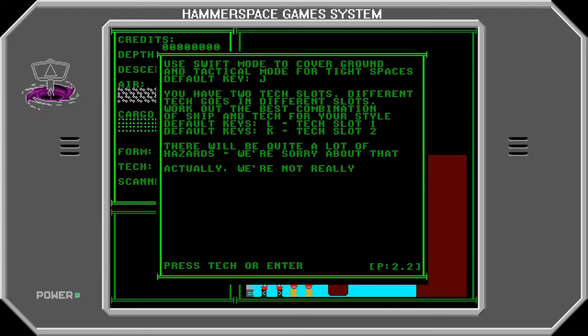Default keys - it's K, but don't worry, J is sort of like that button anyway. You have two tech slots; different tech goes in different slots. Work out the best combination in a ship. There will be quite a lot of hazards. We're sorry about that. Actually, no, we're not. We're not sorry at all.